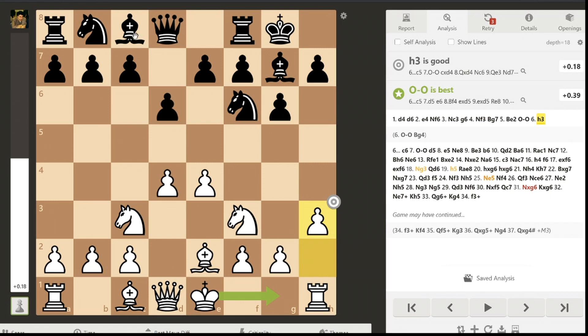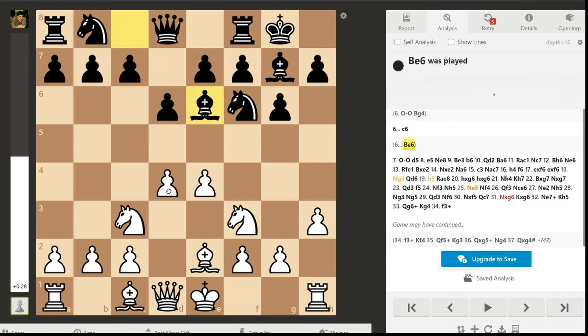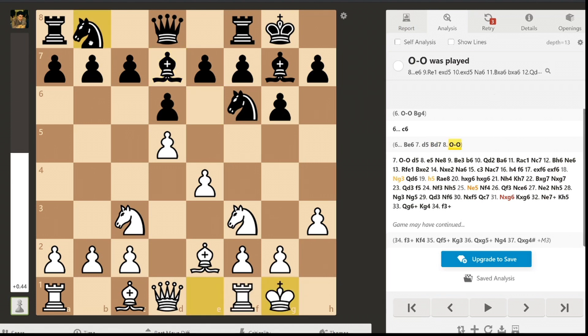If black plays something like Be6, I could just kick the bishop back. And if black moves the bishop to d7, then after castles, black has nowhere to develop his knight. He can't go Nc6 because my pawn takes it; can't go Nd7 because the bishop blocks the pathway. So the only move left is Na6, but after Na6, Ba6, Pa6, the black doubled pawns are very ugly and a potential weakness.